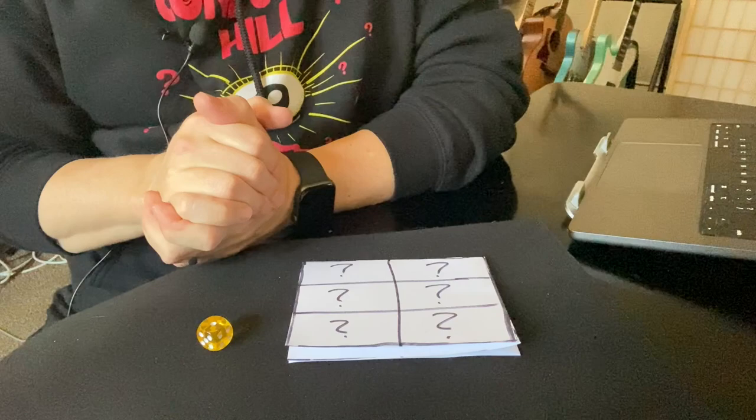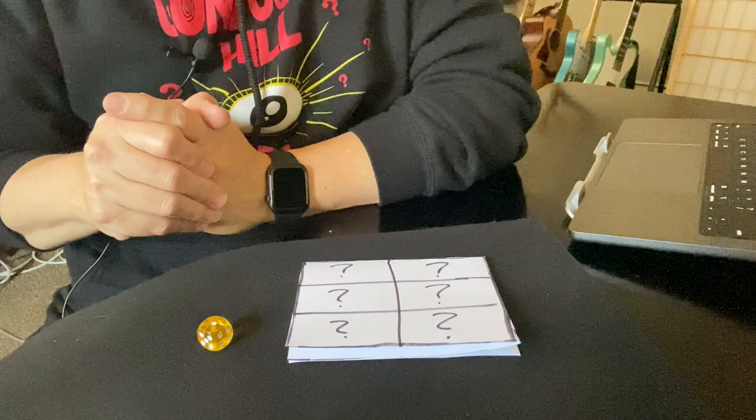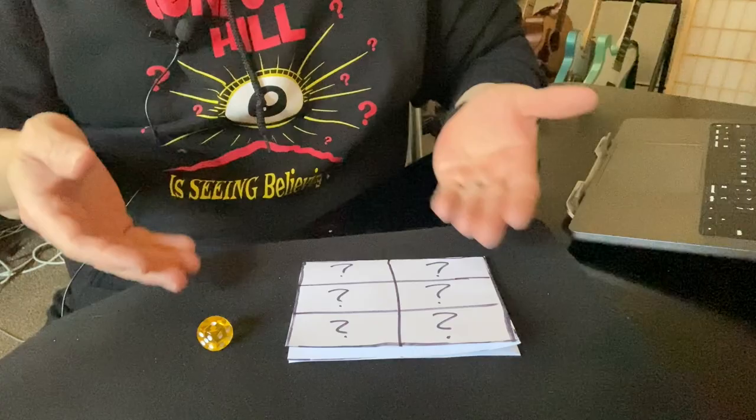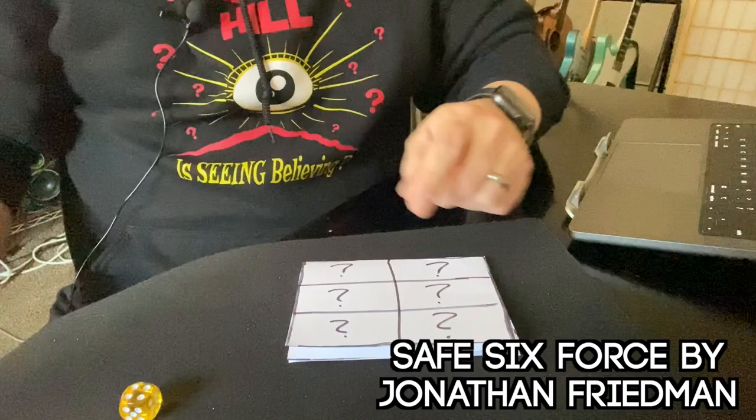Do you guys keep up with magic news at all? Because magical crimes have been through the roof this year — magicians aren't just stealing other magicians' jokes and tricks, they are stealing all sorts of stuff. You name it, they're taking it. And I can show you how it's done if you want to see, because it's pretty easy. The first step is we just need to choose what we're going to steal, so we'll roll this die. And that is a number four.